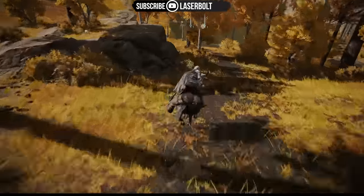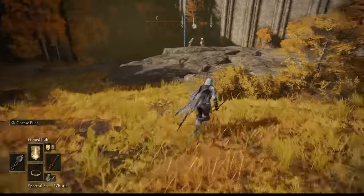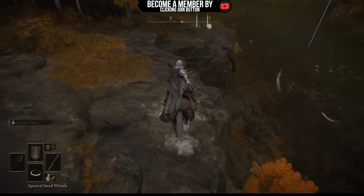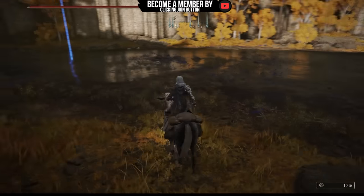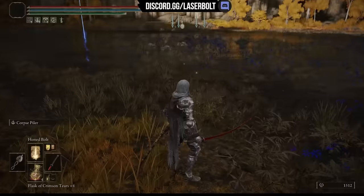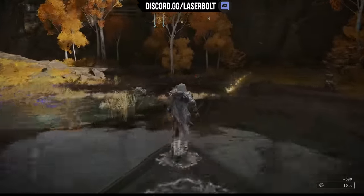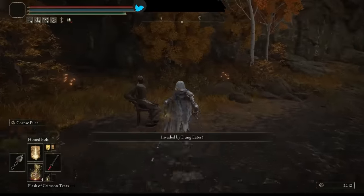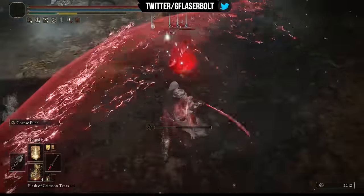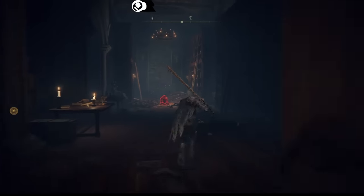Sometimes it takes a little bit longer, but I was lucky and he spawned quickly. Just walk around and all of a sudden he'll appear out of nowhere — it will say 'Invaded' on the lower third of the screen. You'll see 'Invaded by Dung Eater' — take care of him and kill him. He's not very hard to kill, so that should be a very easy fight.